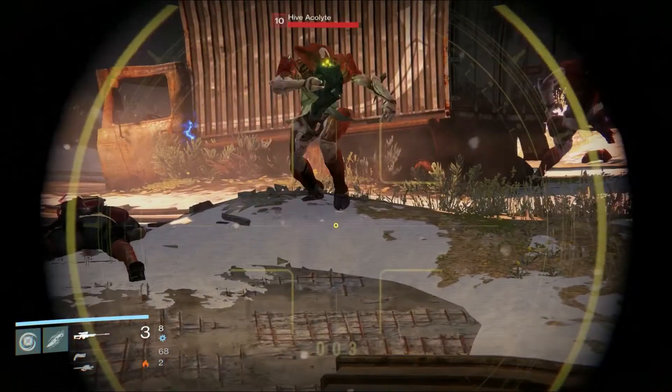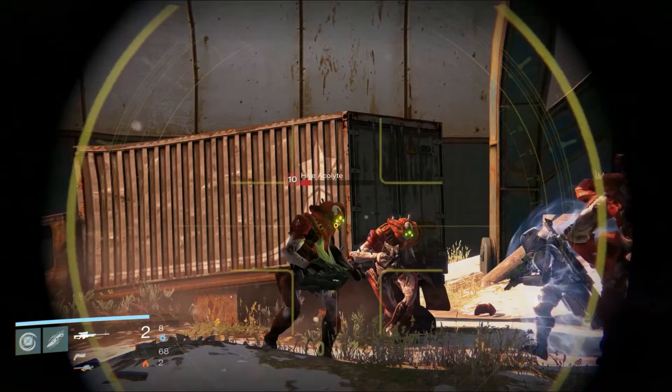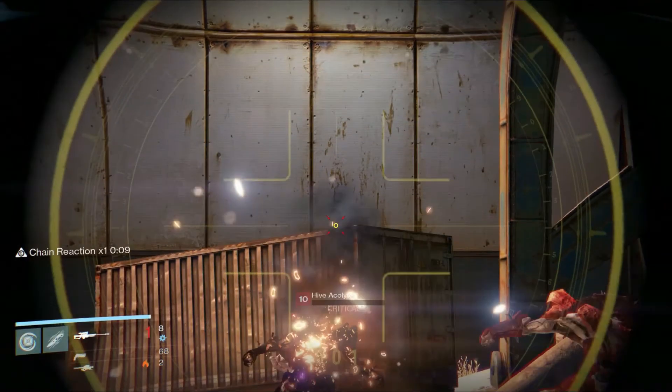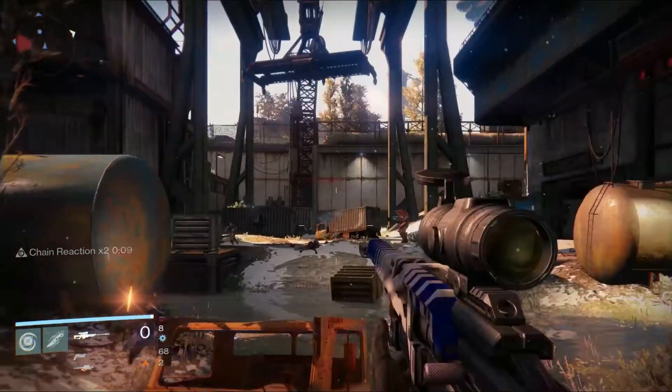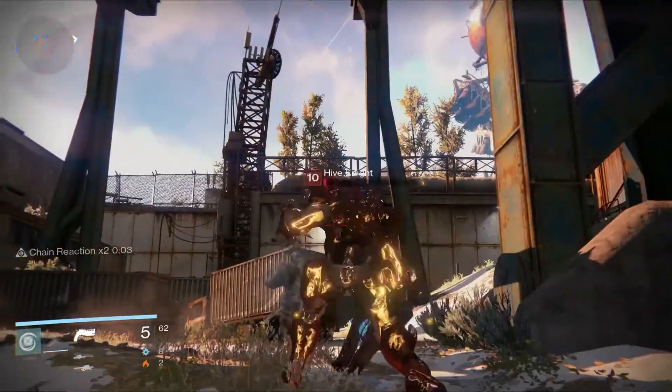As the player aims down sight, we see a new class of Hive called a Hive Acolyte. We then learn that critical hits can be achieved through hitting enemies in the right spot — for the Fallen it's the head, but for the Vex it's probably the abdomen. After getting the kill, the player's light levels increase slightly, and there's a subtle flash across the screen. Killing this Hive Acolyte causes the player to get a chain reaction, which seems to be some kind of bonus — possibly a light multiplier, though we don't know for certain. These bonuses seem to be granted whenever the player gets a critical hit, so it could be that this is a passive ability.